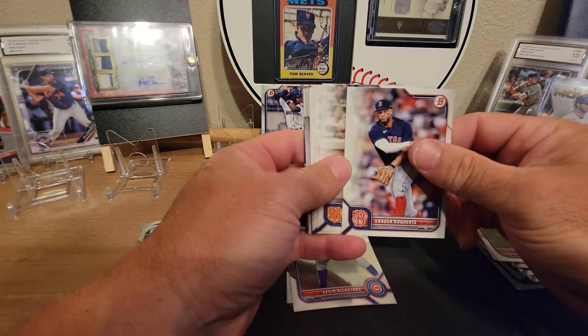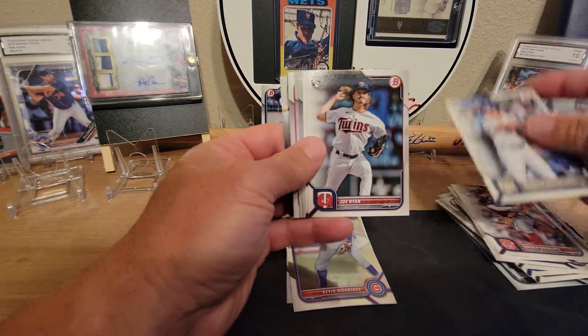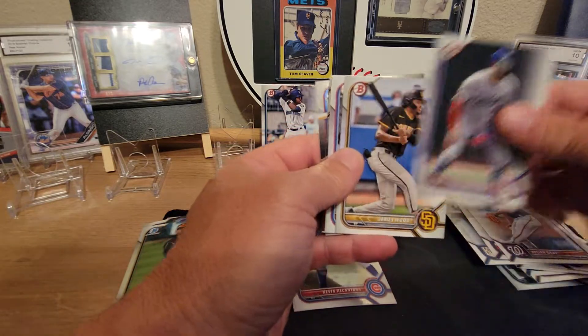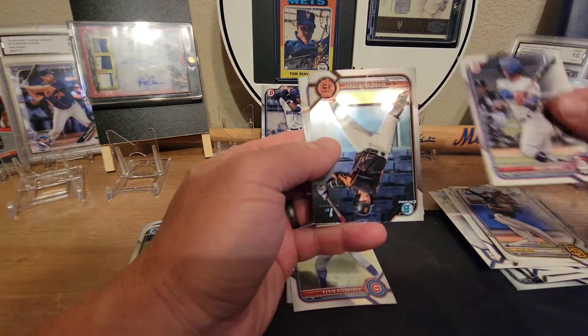From the X-Fractor packs we got Xander Bogarts, Pete Alonso, Ben Attendee, Joe Ryan rookie, Josiah Gray rookie, Luis Rodriguez, James Wood first, and Jose Ramos first.